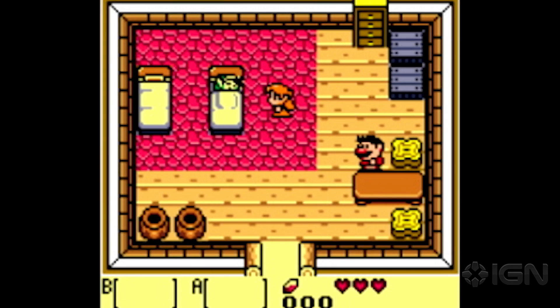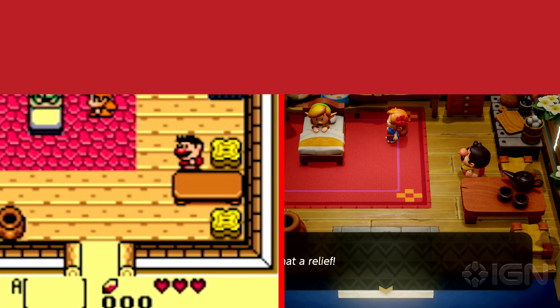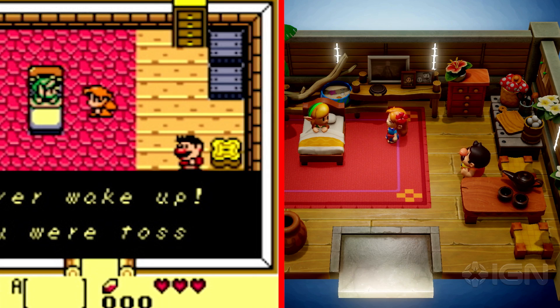Once he wakes up in this mysterious home, you can notice the subtle touches that really enhance the moment. Besides the new animation style, you see the eggs on the stove, flowers on the dresser, and a teapot on the table. It's really nice to see this scene fleshed out.